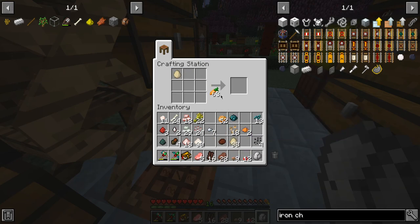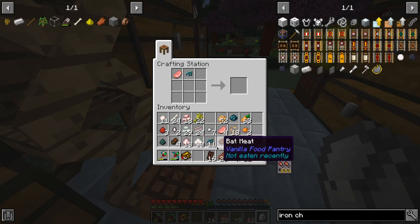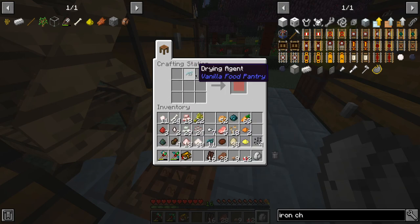Let's try making some carrot powder — it's literally just a carrot with the drying powder. It makes two. Let's try the egg as well. Was it raw pork chop? Nope.